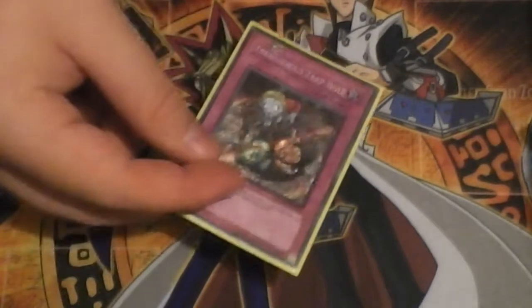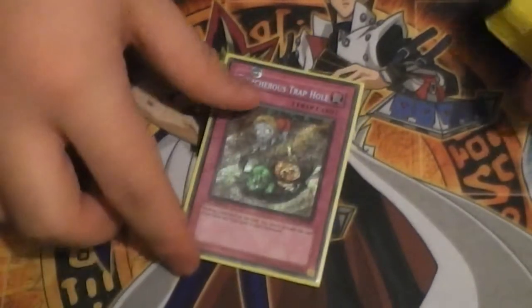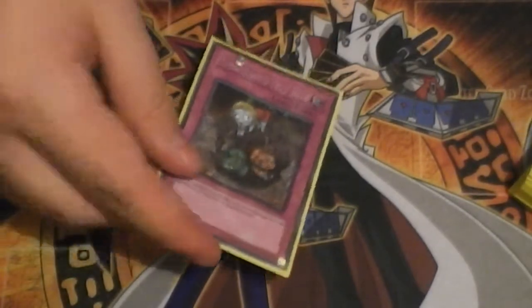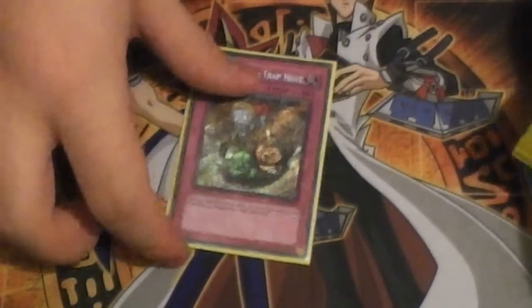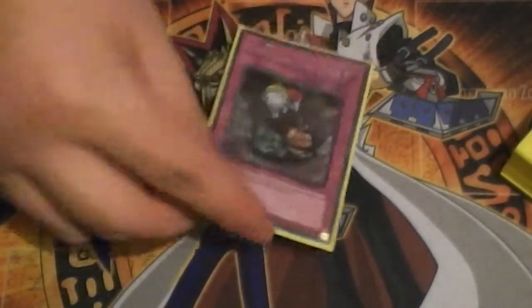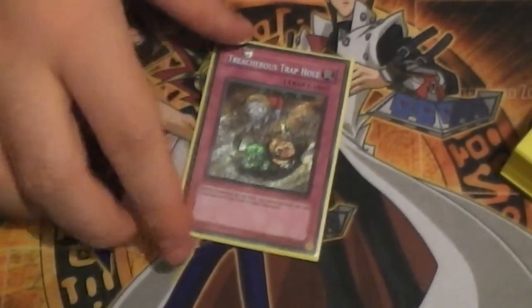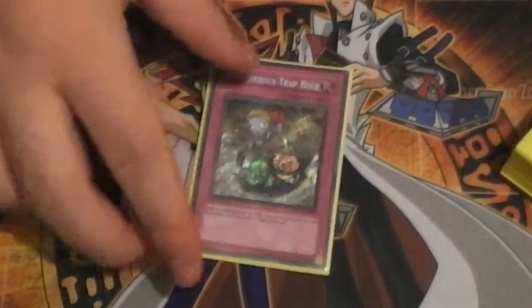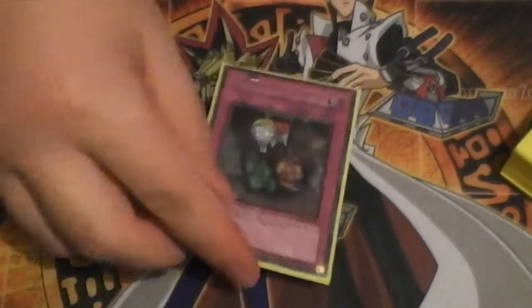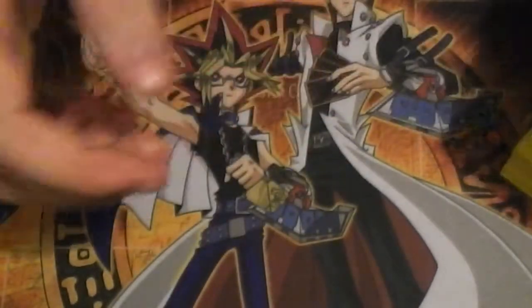This actually beats Torrential Tribute for the slot, purely because you can chain it to literally any other effect in your deck - like a Dragon Ruler or a draw power card - as Chain Link 2. That makes Hand monsters mistiming, and it gets over Yangzings. I didn't go up against them but the theory is really nice.